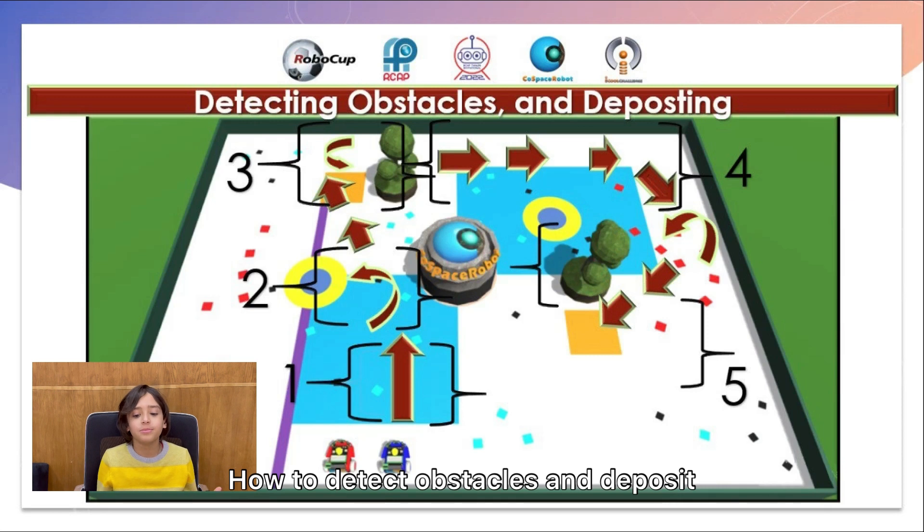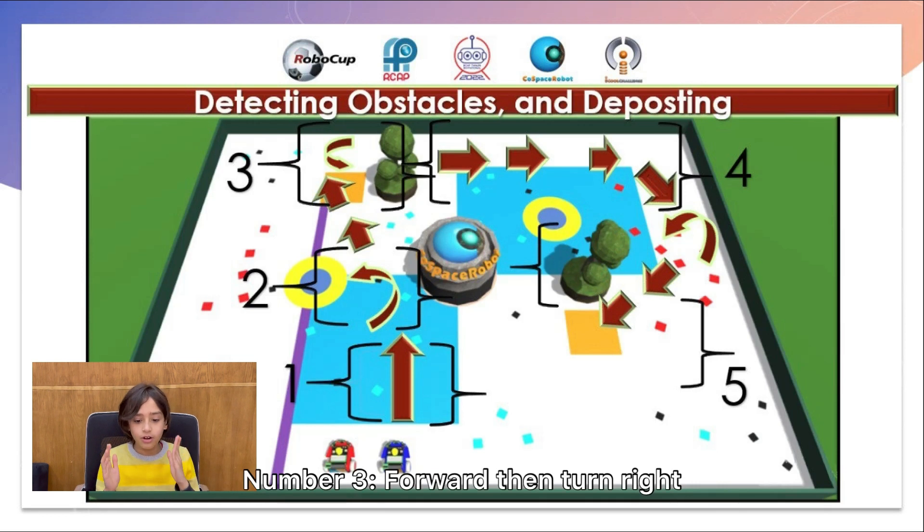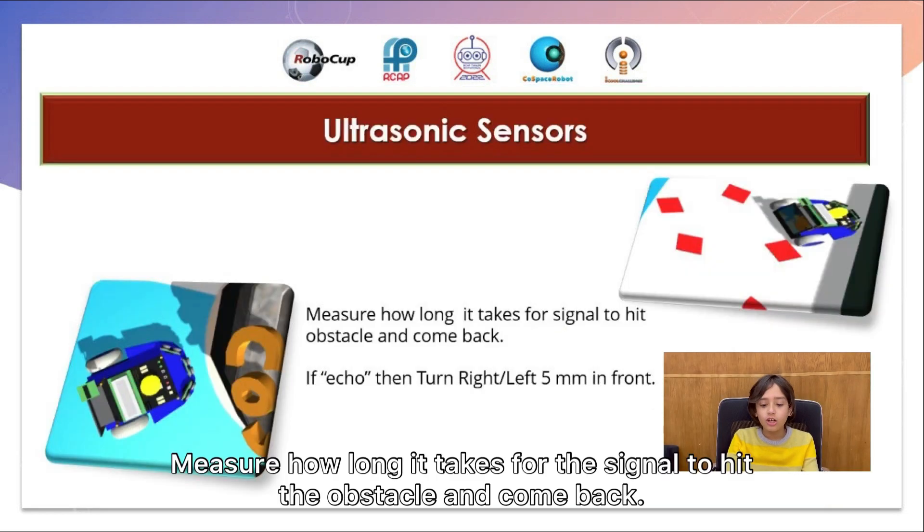How to detect obstacles and the deposit. Step 1: Forward. Step 2: Detect obstacle on the right, then turn left. Step 3: Forward, then turn right. Step 4: Forward, then turn right. Step 5: Go to the deposit. Measure how long it takes for the signal to hit obstacles and come back.